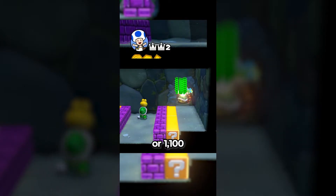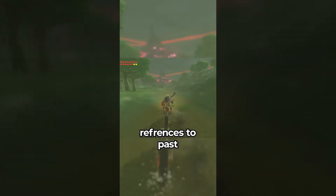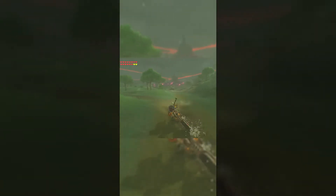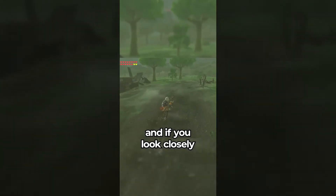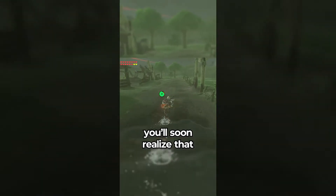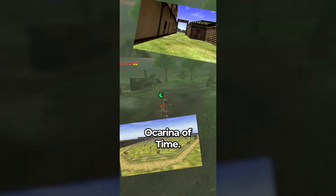Did you know in The Legend of Zelda Breath of the Wild, there are a bunch of references to past Zelda games within the land of Hyrule? If you head to this spot on the map in Central Hyrule, you will reach the Ranch Ruins, and if you look closely and have a good memory, you'll soon realize that this destroyed place is Lon Lon Ranch from The Legend of Zelda Ocarina of Time.